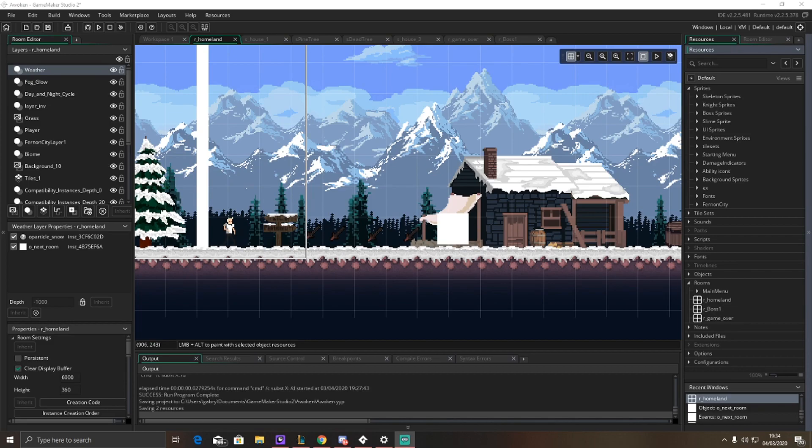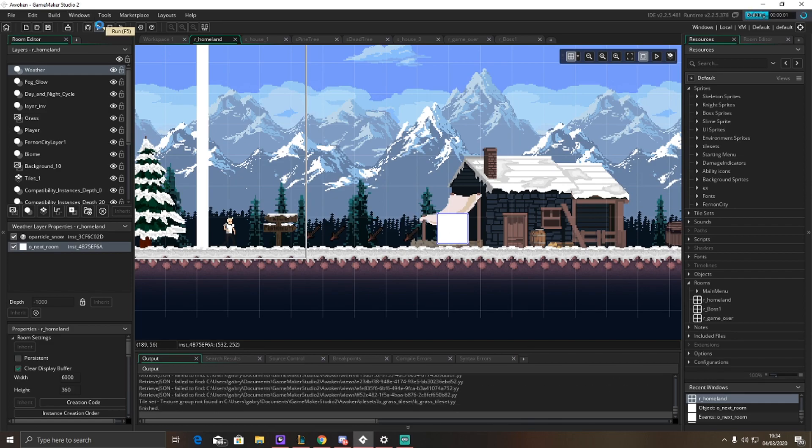So I have created the next boss room and I'm still going to be developing it and making it look nice over some streams. Basically I created this object called Object Next Room. Now this will lead you to the next room, which is the boss room. Currently it's a white box but I'll be changing the sprite of it in a little while. If I go ahead and play my game, I'll show you how this works exactly and I'll show you the whole boss room itself.